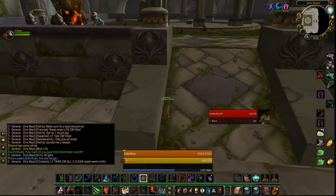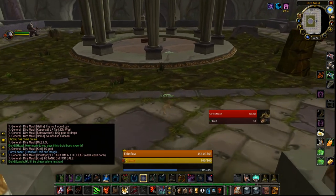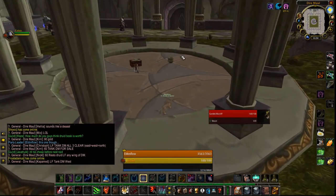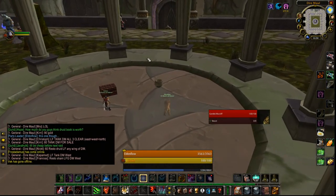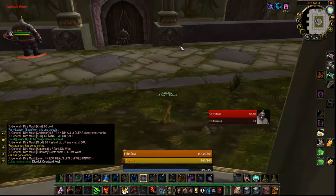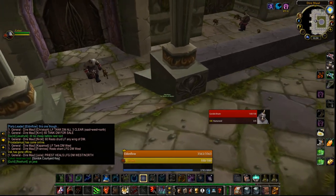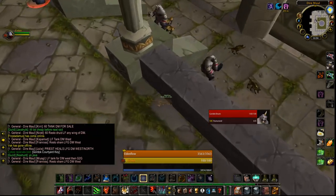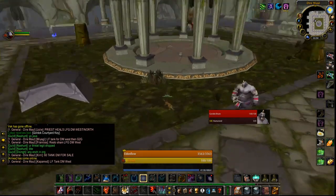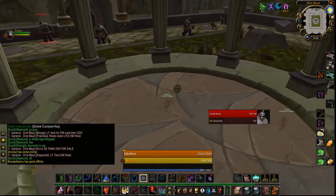First off, the run to the boss is one of the difficult parts. The boss itself is challenging, but it's a very small portion of your run there. So there's a lot of stuff along the way that you need to watch out for and you will die to very easily. In one of the expansions, it changes so that when mobs have stealth detection, there is a little skull icon over their head to warn you. But in Classic, it doesn't have this, so you don't actually know which mobs have stealth detection.